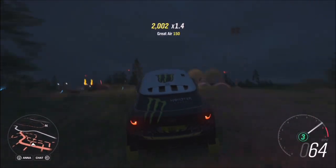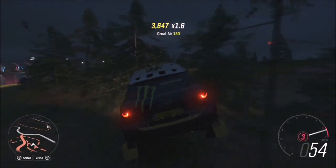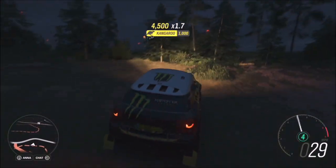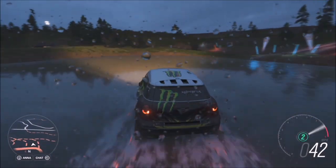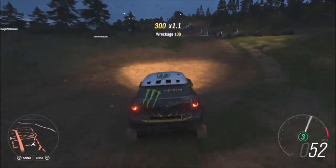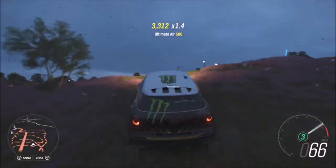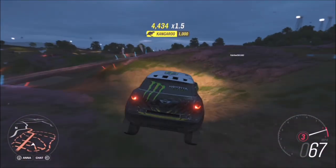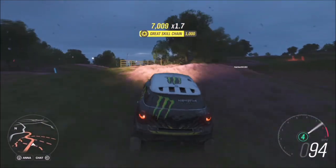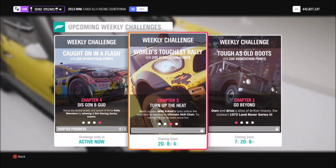All you need for a kangaroo skill combo is three air skills — it doesn't matter what kind, whether it's a great air, ultimate air, or normal air skill, as long as you get three of them together. I'd recommend keeping your skill chain going as it will link into the second challenge. At Mud Kickers Adventure Park there are loads of jumps and bumpy ground to get all your air skills.